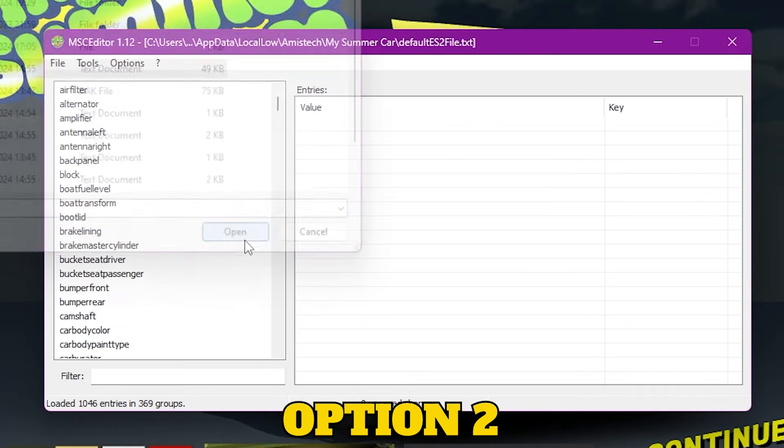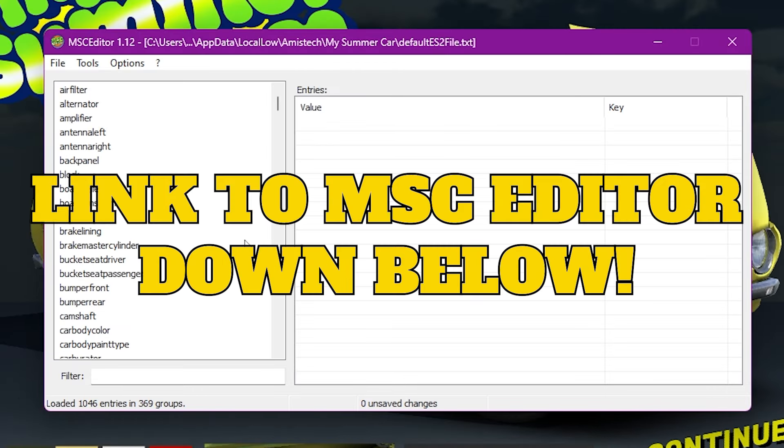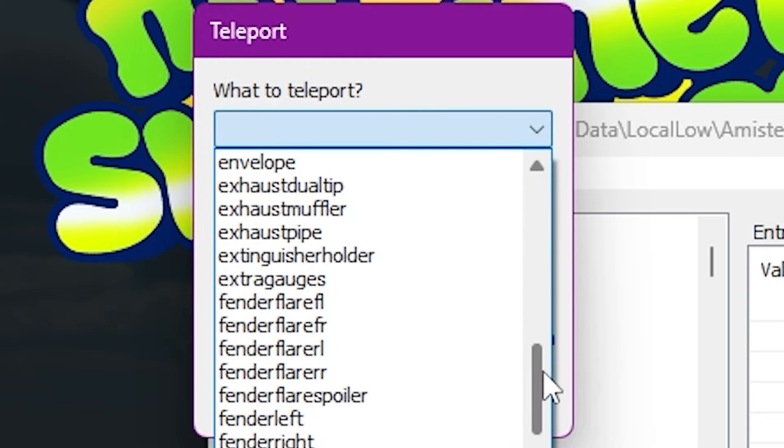Option one is to go say hello to the train yourself. Option two is using an external program like My Summer Car Editor to teleport your parts to a reachable place. A link to MSC Editor can be found in the description below.